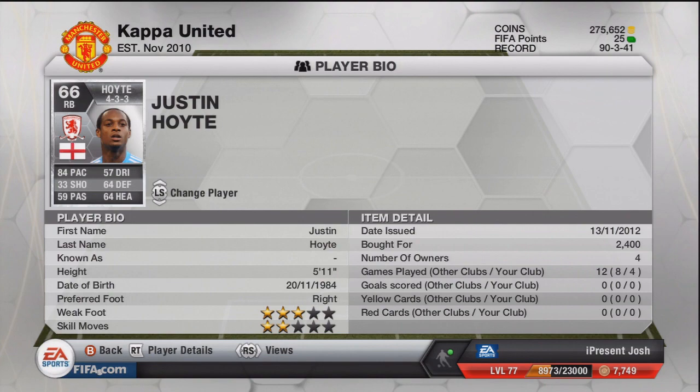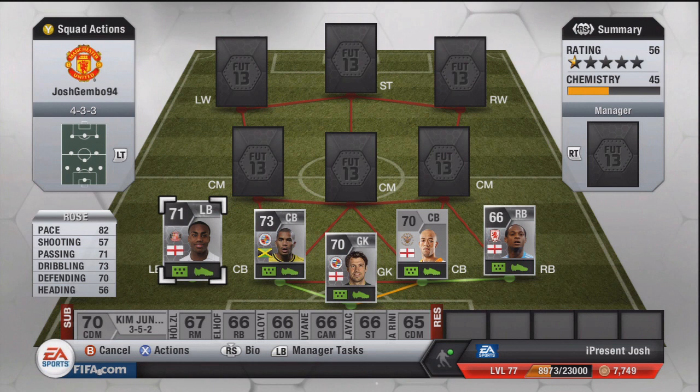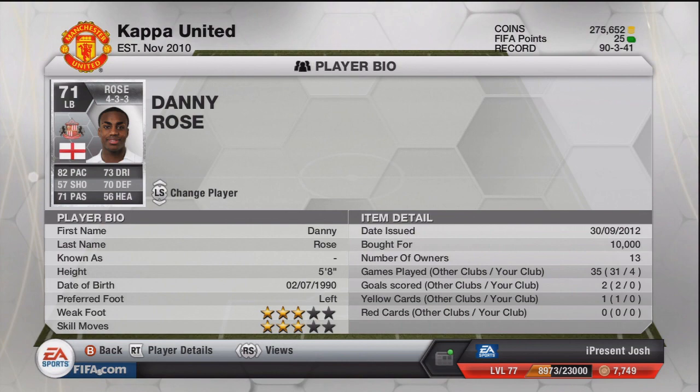Moving on to left-back is Danny Rose. He was a left wing or left mid on the last game, and now he's a left-back — not too sure what that career choice was all about. He's now playing left-back for Sunderland on loan from Tottenham. 82 pace, 71 passing, 33 dribbling, 70 defending, and heading of 56 — not the best heading stats, but otherwise a very solid left-back. 5 foot 8 tall, 3-star weak foot and 3-star skill moves. A bit of flair down the left side, and 10,000 coins.